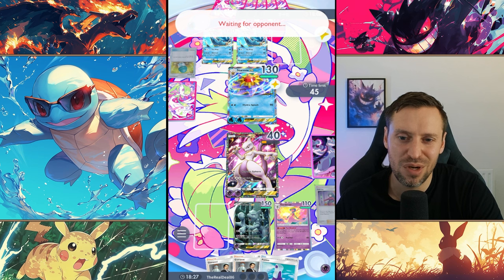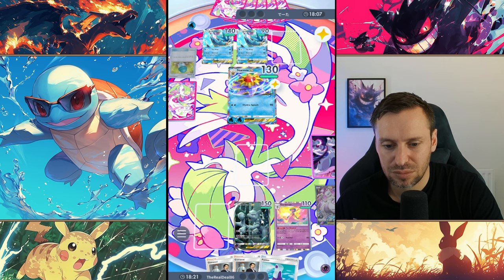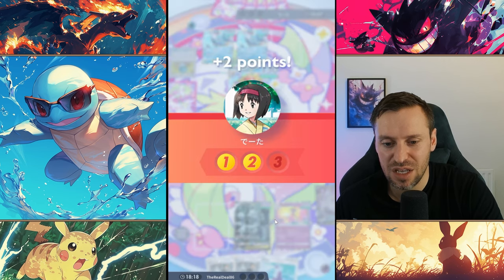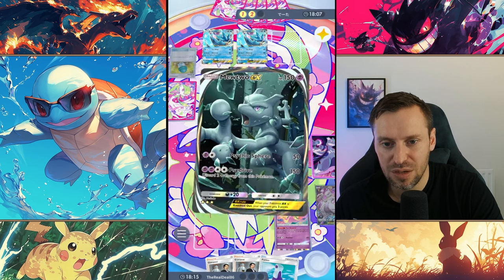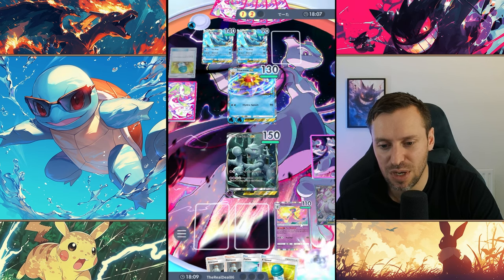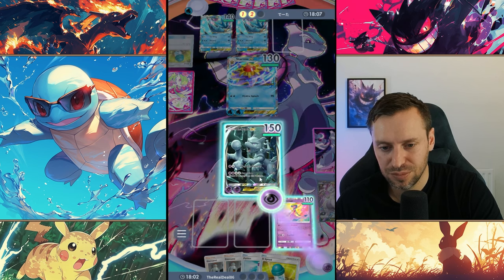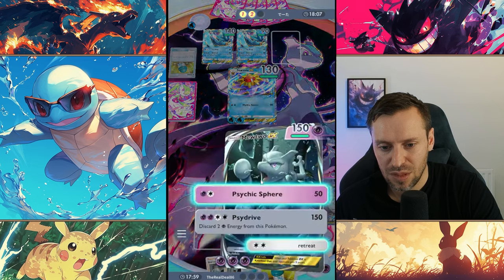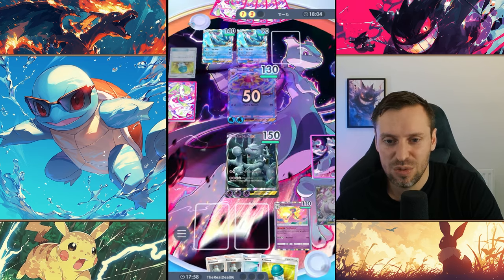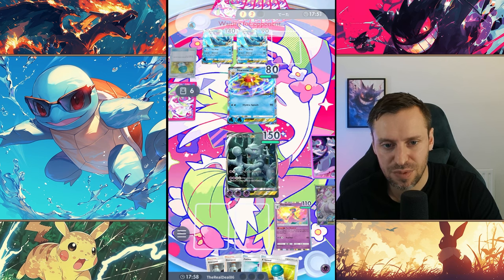I don't know if we're going to win this one guys — we definitely had a bit of bad RNG. If he hadn't got his Starmie so quickly we could have taken him out. It's good we held onto that Potion — we can keep ourself healed up. We're going to start charging up our Mewtwo. Psychic Sphere first, then get the one-shot next turn.